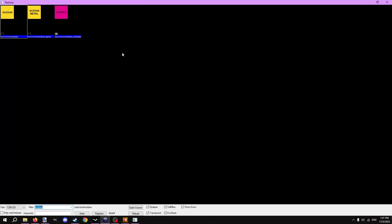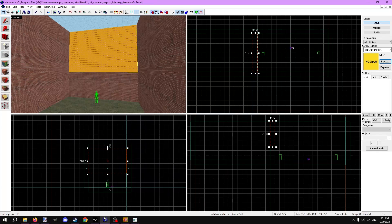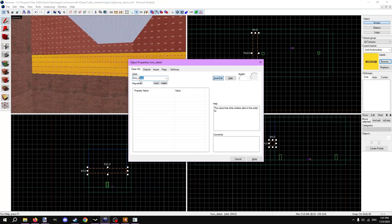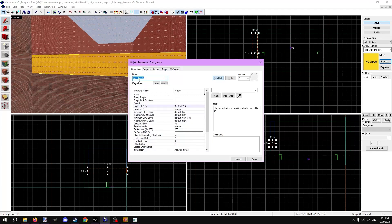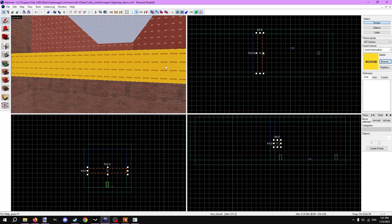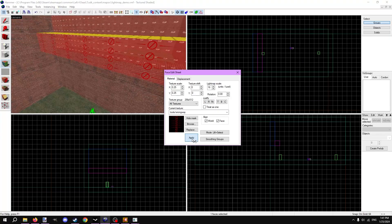Let's go over the brush first. Make a brush with a no draw texture. Turn that brush into a brush entity with Ctrl+T and change the class from func_detail to func_brush. Func_brush can do many things like have no collision, move, accept inputs, etc. Think of it as the prop_dynamic of brushes. By default it has the settings we want, which is no collision. Next, texture the side you want to be the wrong way sign with the tools/wrongway texture.